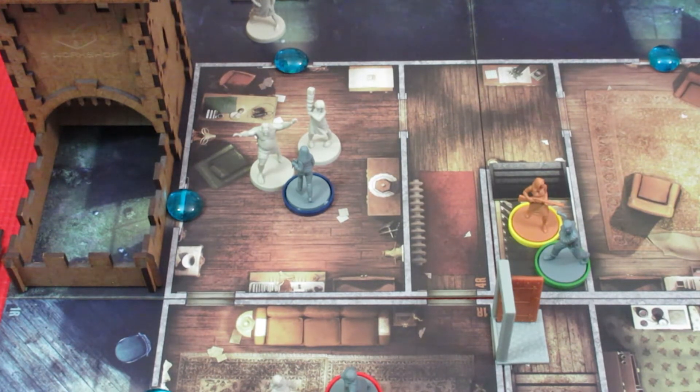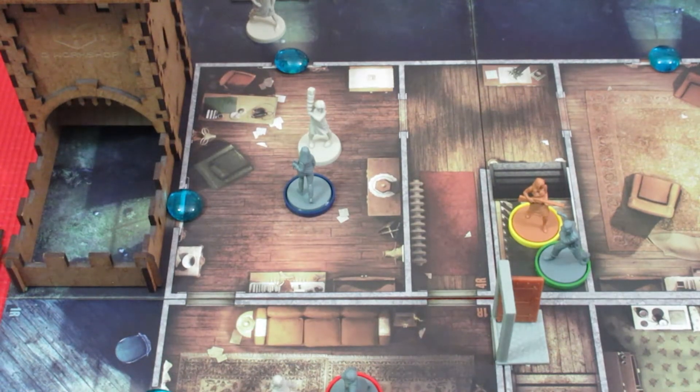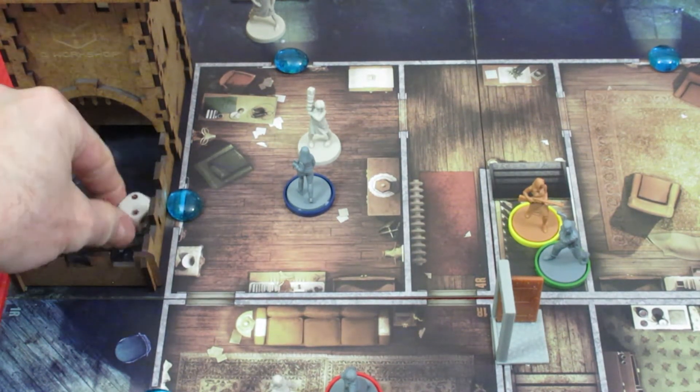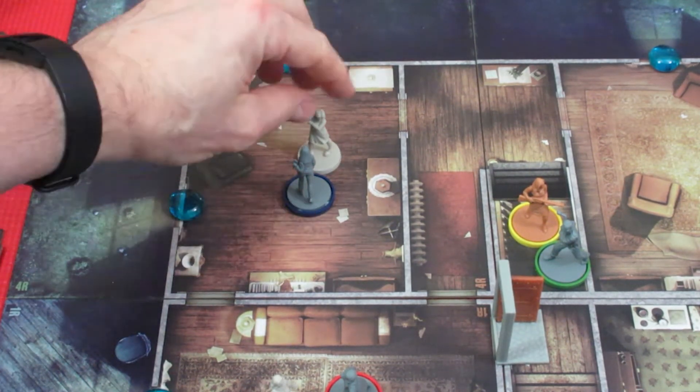Alright, Judy attacks the fatty — rolls a four, takes it down finally! That's her fourth swing. That gives her one XP, her first experience of the game. She then takes two swings at the breaker and gets a two both times. Six total rolls with the die and she got one hit. That's the end of Judy's turn — a breaker still remains.